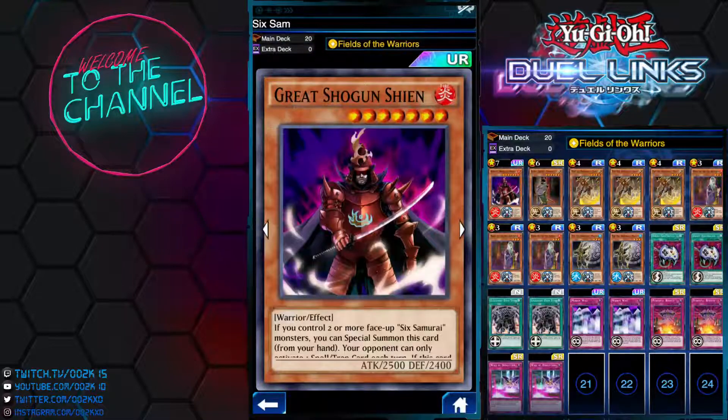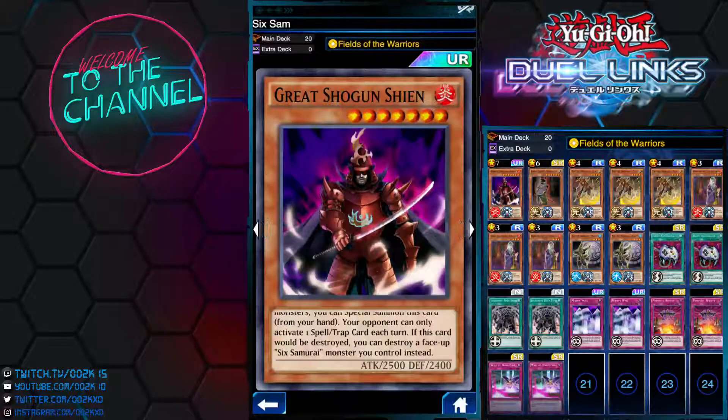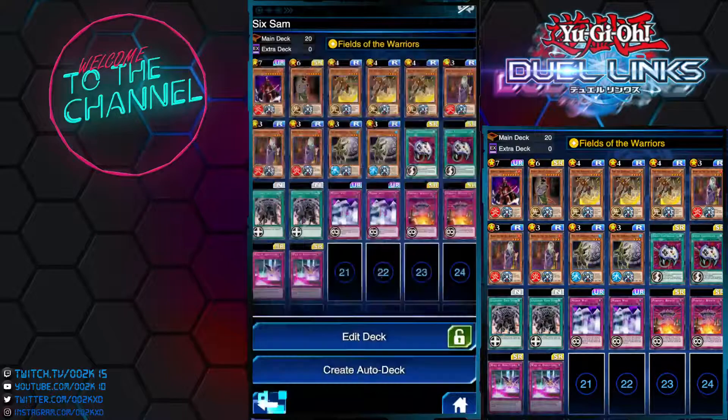So we're running Great Shogun Shien. Basically what this card does — when you control two or more face-up Six Samurai, your opponent can only activate one Spell or Trap per turn. It's a pretty decent but not great effect. I was debating whether to run this or not, but since this is the only deck this card might see play in, might as well use it. I only have two copies but I'm only running one because ideally you don't want to open with this card early — it's basically a dead card if you open with it.